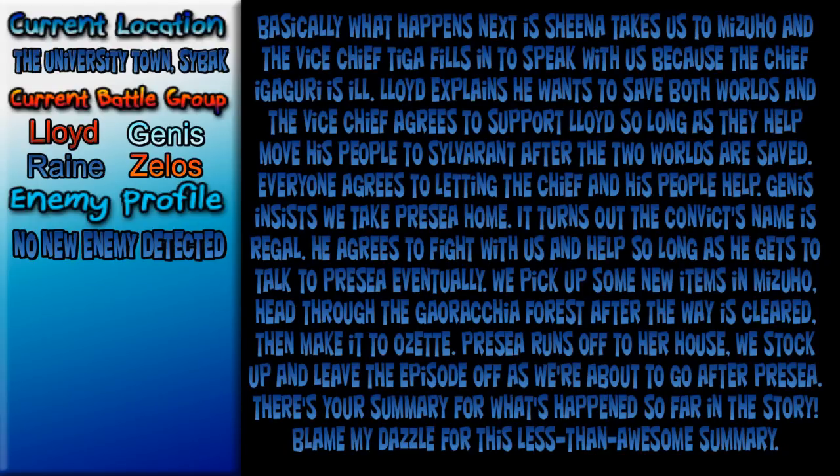So basically, Sheena takes us to Mizuho and the Vice Chief Taiga fills in because Chief Igigori is ill. Lloyd explains he wants to save both worlds and the Vice Chief agrees to support Lloyd so long as they help move his people to Silveront. Everyone agrees. Sheena insists we take Perseya home. The convict's name is Regal — he agrees to fight with us so long as he gets to talk to Perseya eventually. We picked up items in Mizuho, headed through the Grouchia Forest after the way was cleared, then made it to Hozet. Perseya runs off in a weird fit. We stock up and leave the episode as we're about to go after Perseya. That's the summary of what happened after the recording cut off — blame my Dazzle for that. At least the DVDs didn't fail.